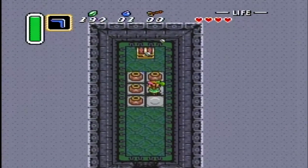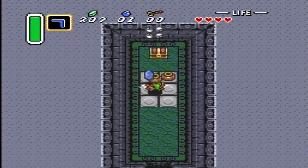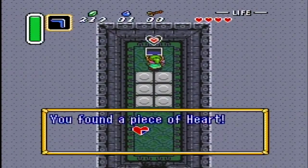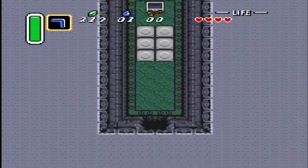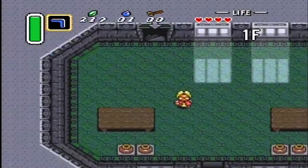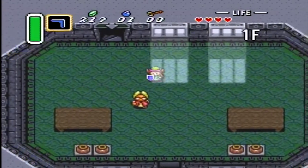Right here in this little area, a secret area, is another heart piece. Remember, you gotta pay attention to these videos to know the location of the heart pieces. There are several heart pieces in Kakariko Village.